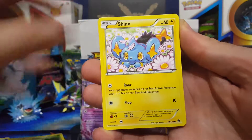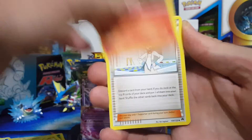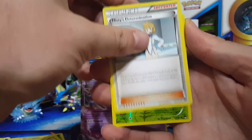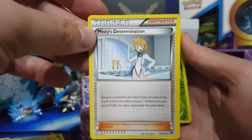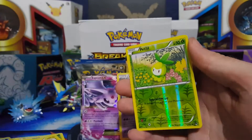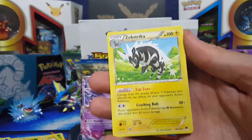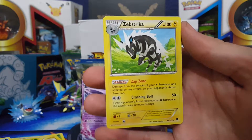Psyduck, Phantom, Slowpoke, Shinx, Spritzy, Arcanine, Luxio, Misty's Determination. I like this one — it's the new one. I've been opening up the old ones as you guys have seen, so here's what the newer version of Misty looks like. Another non-points, and then no more points again for the non-holo rare.